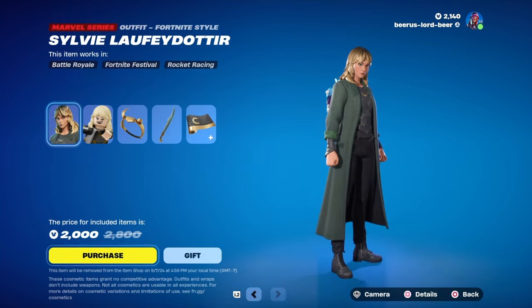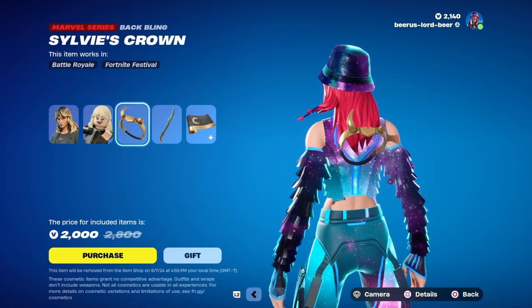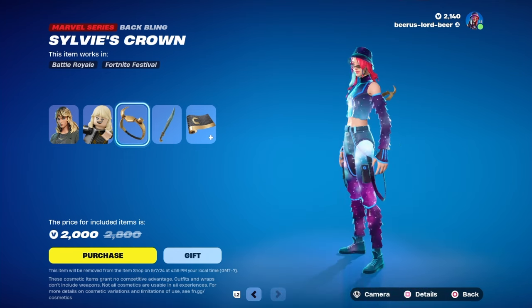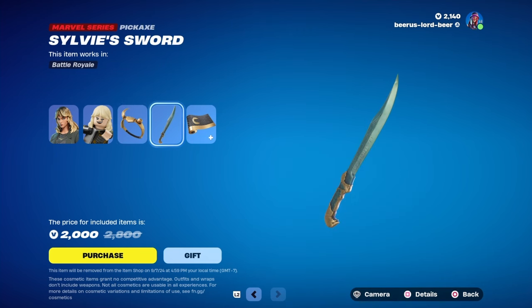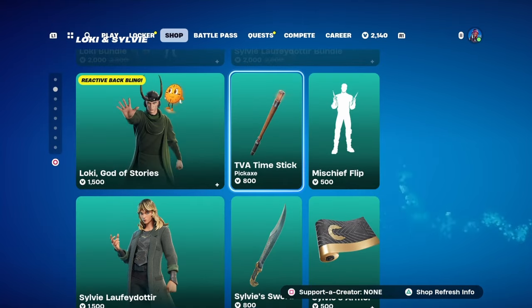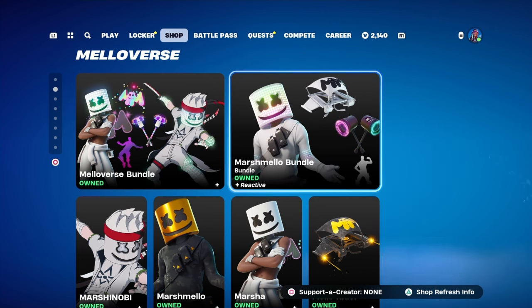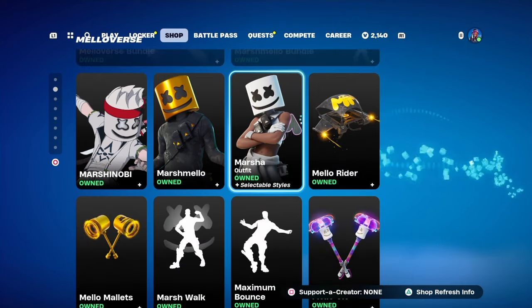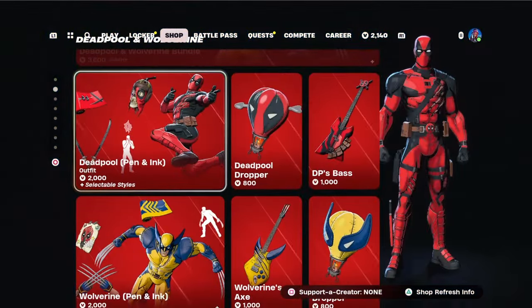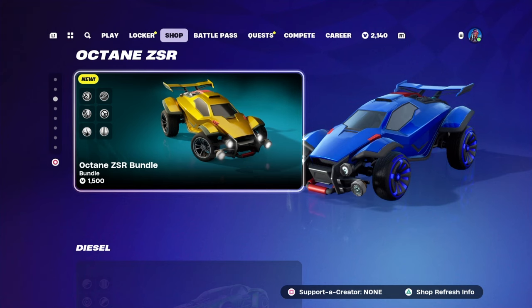We got her too. Nice little back bling, pickaxe very nice and wrap super dope. Then we got the Melloverse all up in here — super dope, Marshmallow, very nice, love it. Then we got X-Men Wolverine and a new Octane.